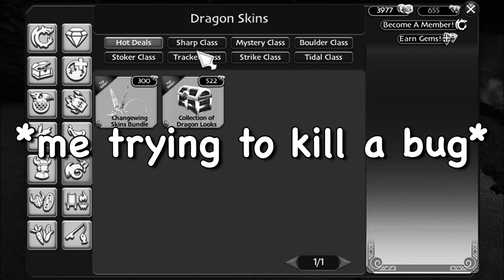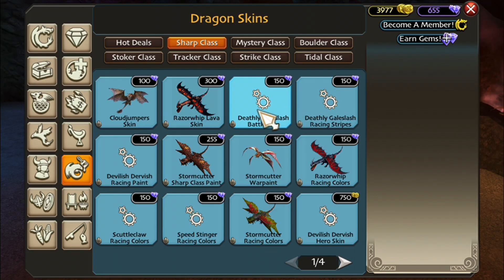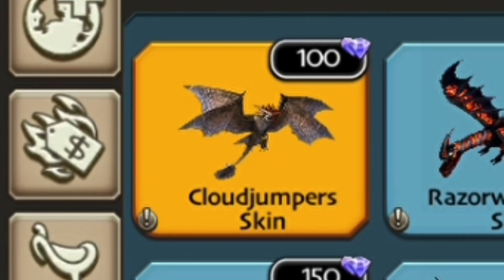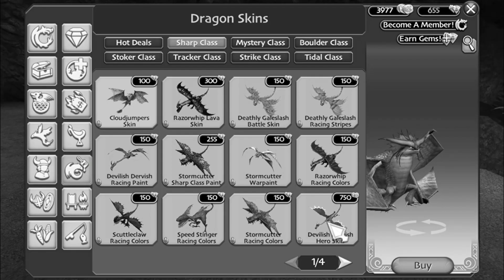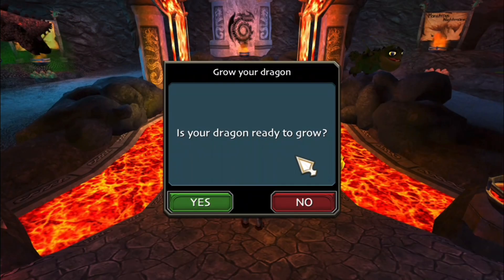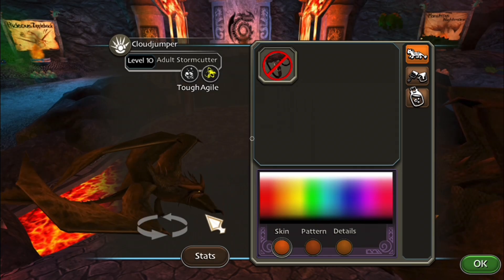I want to buy the Cloud Jumper skin just so we can have it ready to go. It is 100 gems and I am not sad about that at all — take my gems please. This is gorgeous. Purchase complete — now we can level it up.